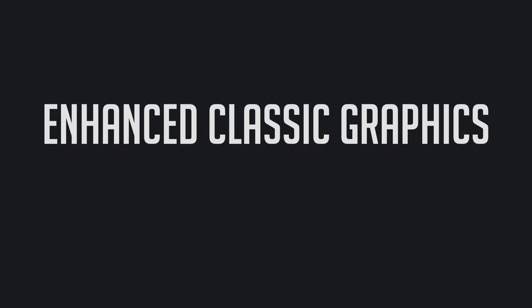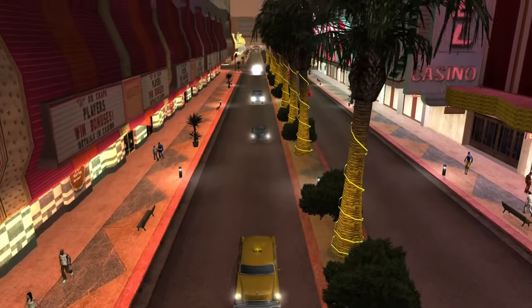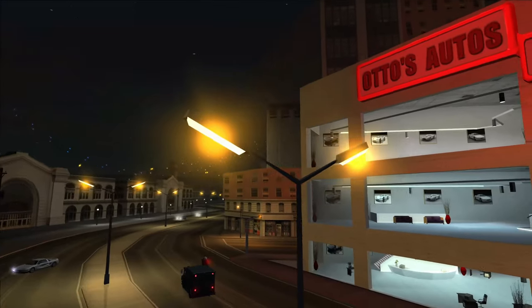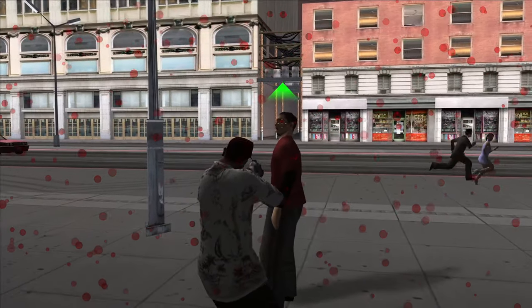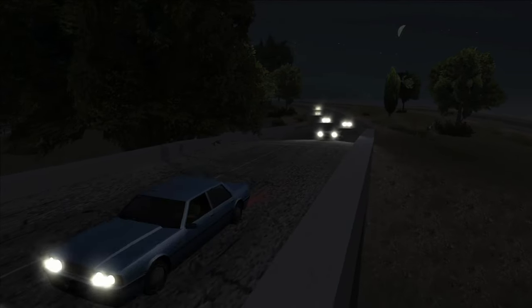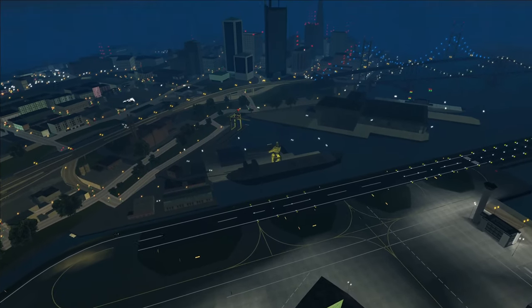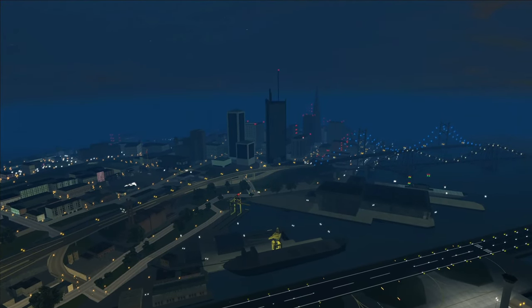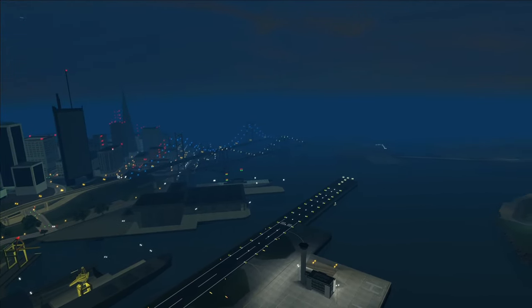We're also using Enhanced Classic Graphics and Project 2D Effects. Enhanced Classic Graphics improves many textures for things in the game, like glass shattering, lights, and more. It even gives variations for things like blood and footprints. But the top reason I'm using it are these really cool atmospheric headlight effects during the nighttime. With Project 2D Effects, this mod adds really pretty light effects all over the map during darker hours, and it also improves the draw distance of many objects like trees.